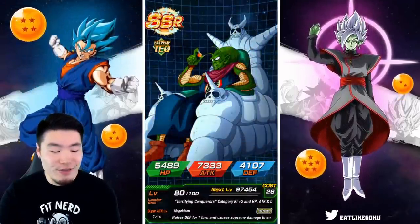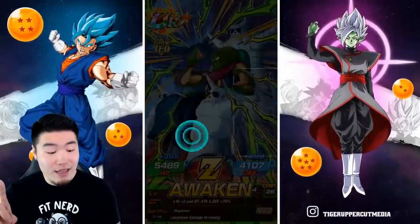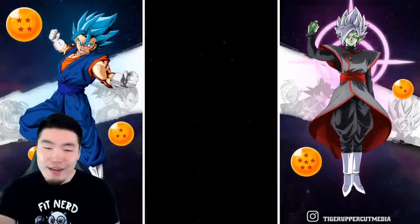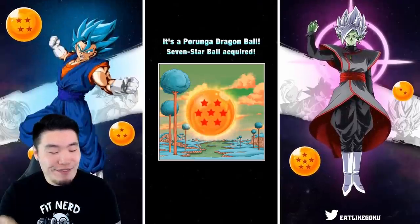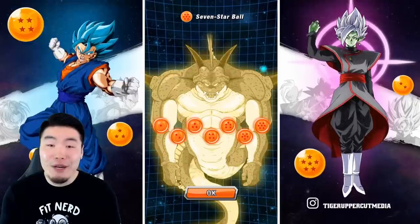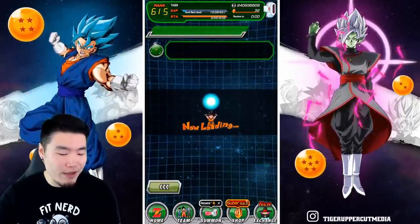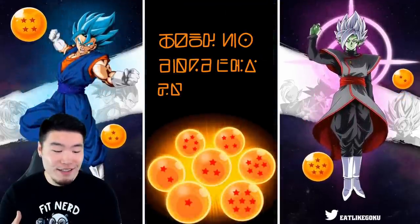He's Z-awakened, he's a UR now. I was a little nervous for a second, not gonna lie. It's a Porunga dragon ball — seven-star ball acquired! And there we go, all seven dragon balls are done. Now we just go back to this screen and click summon.